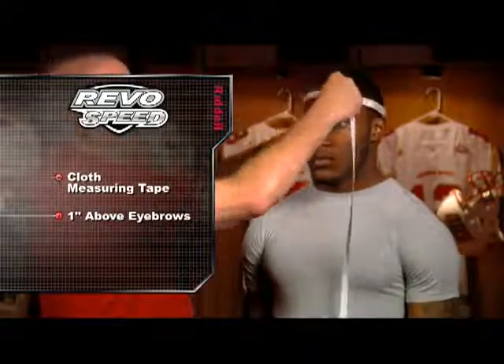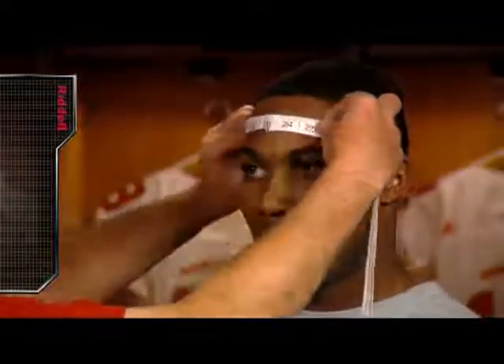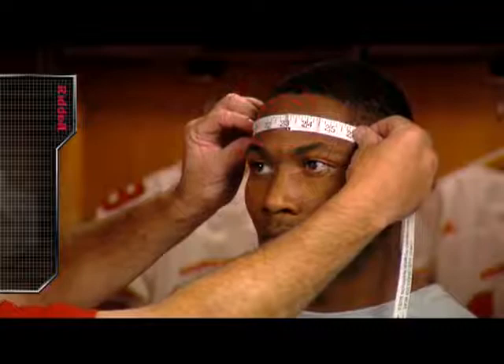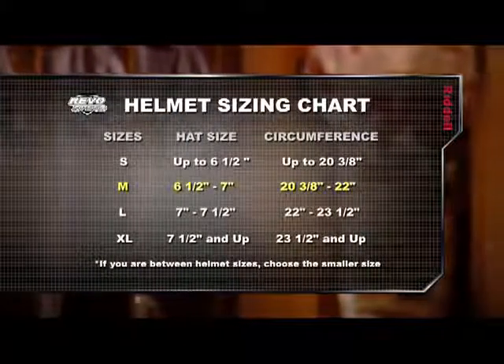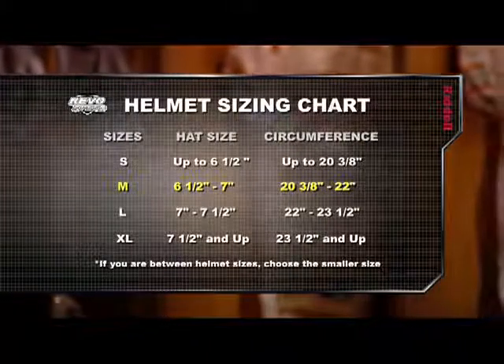Guide the tape around the player's head, ensuring the tape remains flat and taut against the player's skin and hair. When the tape has traveled completely around the player's head, determine the helmet size by the number that appears when the orbit is complete. Riddell's circumference guide will help you select the right helmet size in accordance with the player's circumference measurement. For example, a player with a 21-inch circumference measurement would be best fitted in a size medium Revolution Speed helmet.